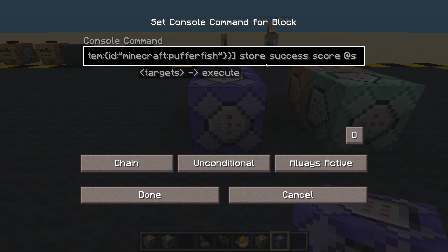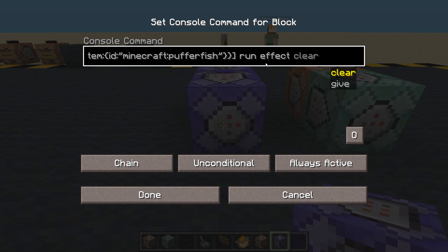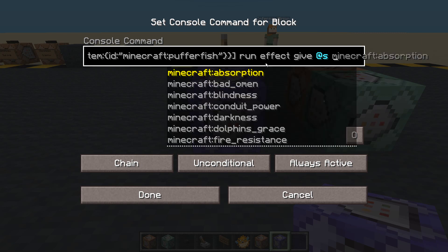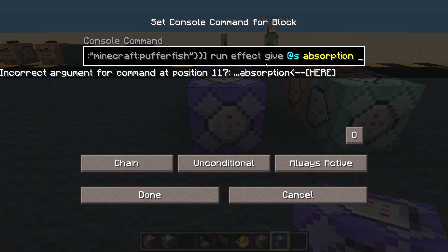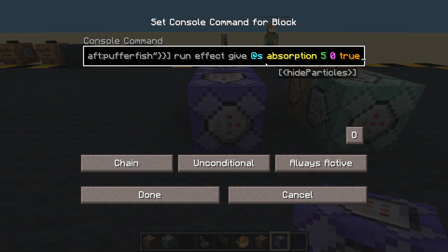We're not going to do any of the store success stuff this time. We're just going to go to end and do run effect give - at the person. So if I take damage and I'm holding a puffer fish, we'll give them absorption for five seconds, zero amplifier, and we'll hide the particles on myself - true.